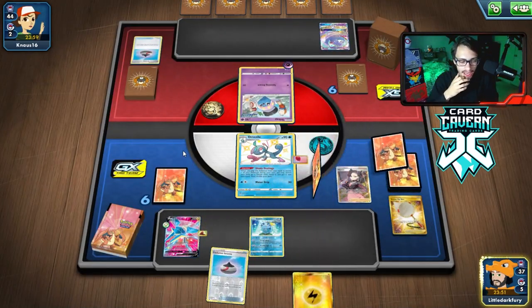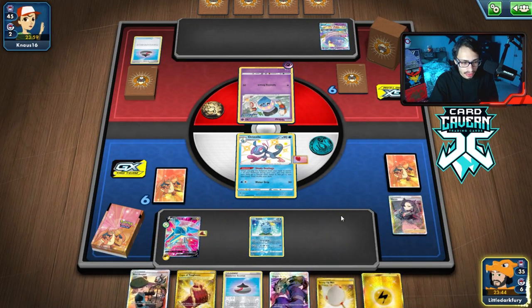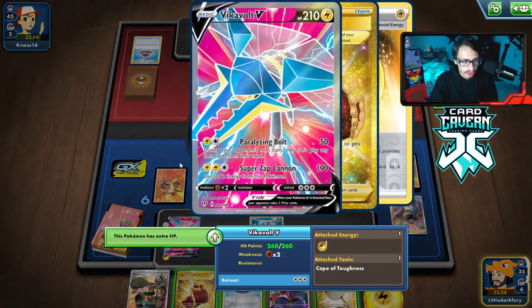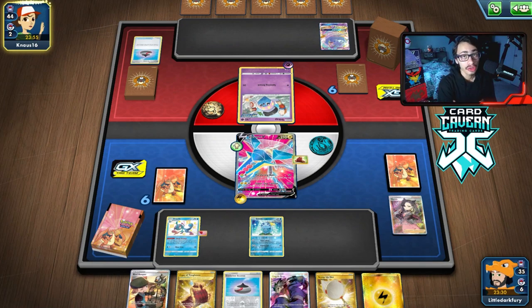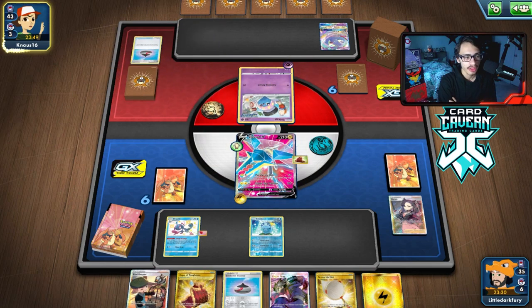Maybe there's a chance we get a Marnie into a thing. If I get the Coco, we actually might have been able to pull off an attack here. We have to go into something. It's so unlikely Vikavolt gets KO'd here — I think we just feed him Vikavolt, because there's no way they're going to one-shot it, especially with a four-card hand. There's no other Pokemon established yet. So we can actually go into Vikavolt and then Koga and then Paralyze next turn. Yeah, we'll Koga and then start Paralyzing Bolt them.